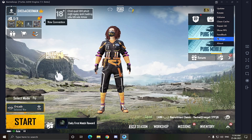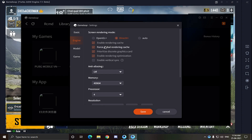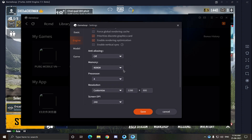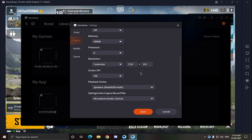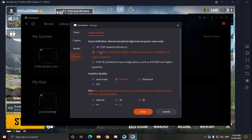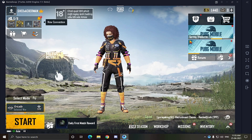Now change the Game Loop settings to mine. Now restart it.